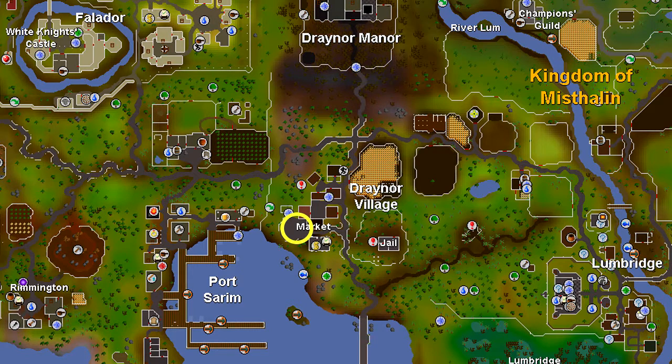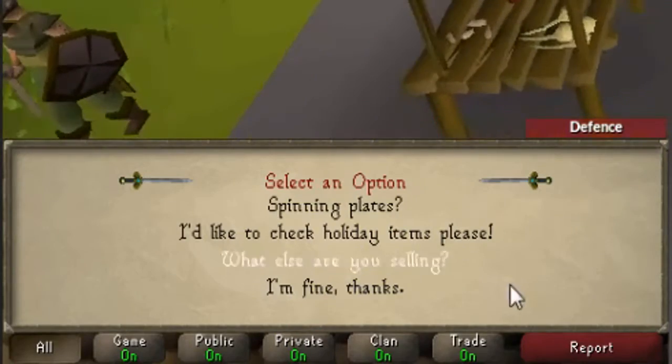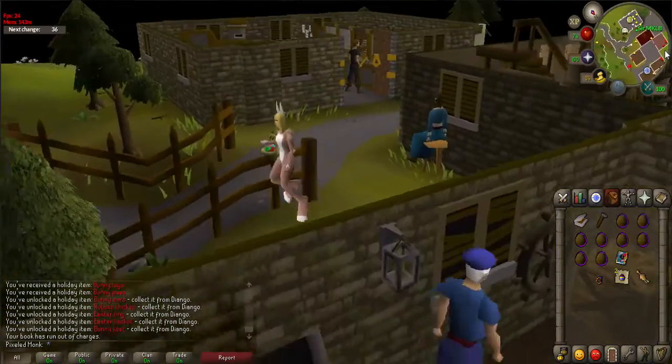You can also actually receive awards from the previous Easter events. Head east towards the Draynor square where the master gardener is. Talk to Diango and click on the option "I'd like to check my holiday items, please." Take them, put them all on, and hop around like a bunny.